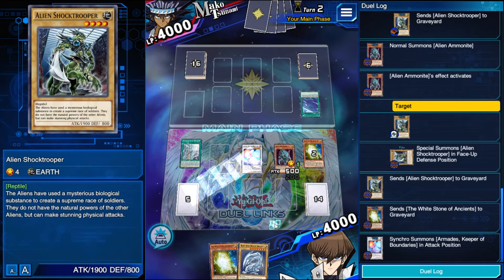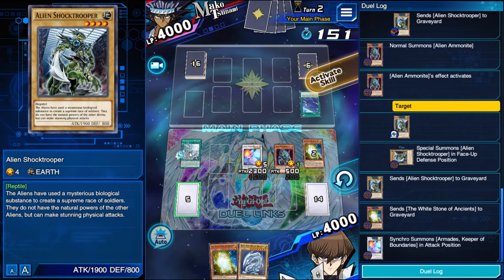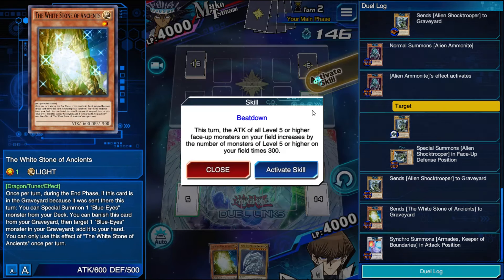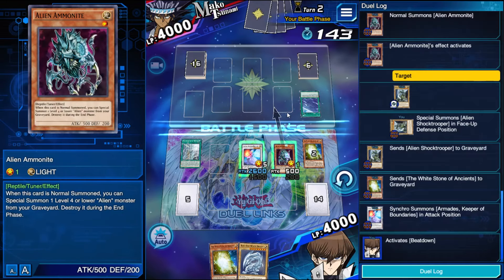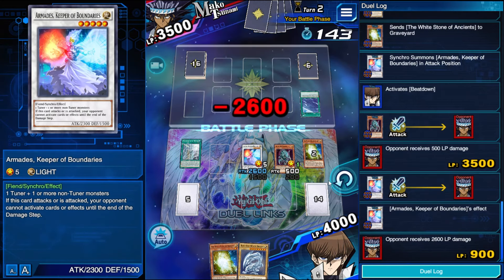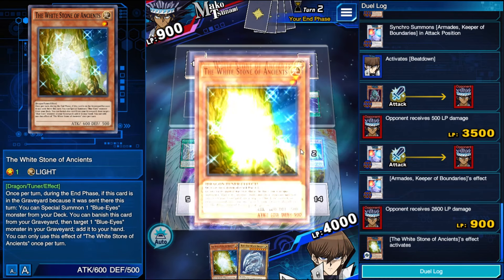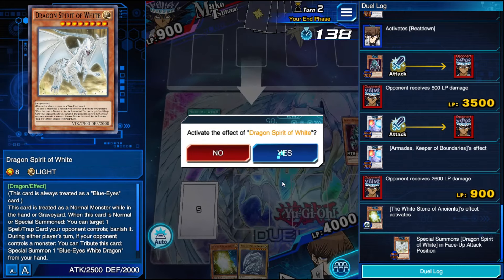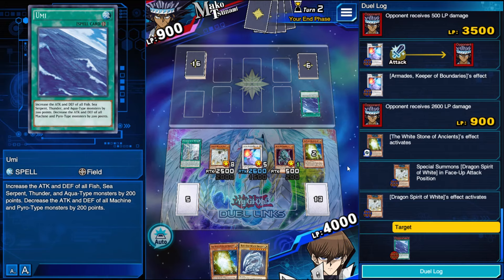Summon Armades, let Armades get popped. Attack for 31. Banish Umi in the end phase. Spirit of White's other effect — that's pretty cool. Banish that, so no SSA to worry about.